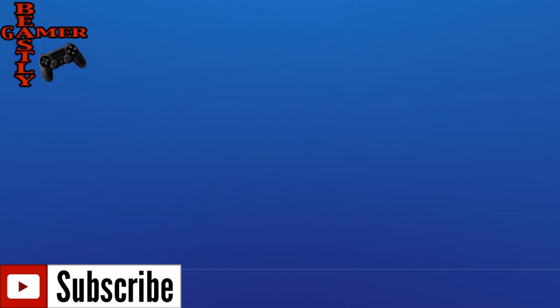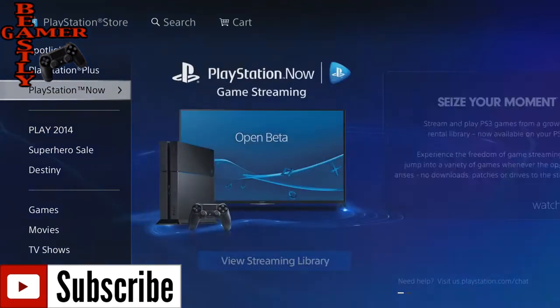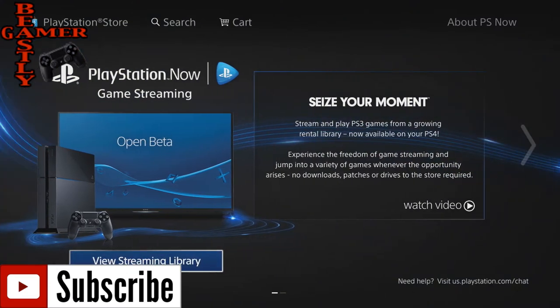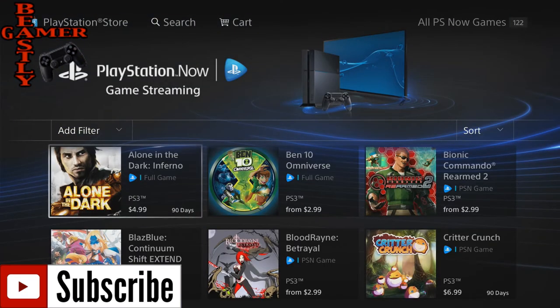For the guys out there who don't know what PlayStation Now is, it's PlayStation's new streaming service, which is kind of similar to Netflix. You can go into PlayStation Now, check out the library of games, which at the moment has 122 games, and you can rent one of these games. You can rent multiple games if it's something that interests you.